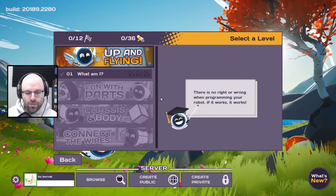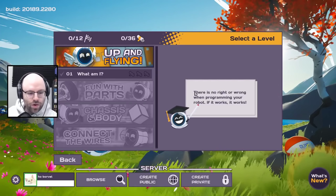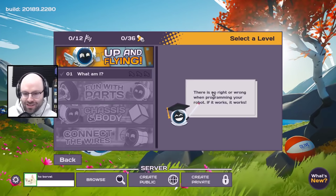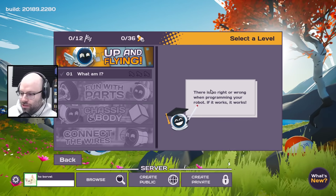Very excited! Check out Main Assembly, a game where you can develop and design your own robots, including, I've been told, BattleBots. Keep in mind, there's no right or wrong when programming your robot. If it works, it works.